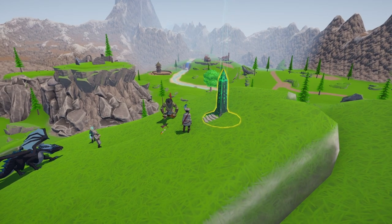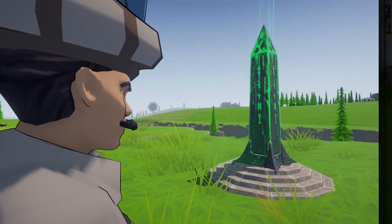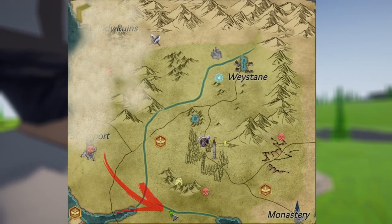Your first obelisk is just near the starting town — see right here on the map. The second obelisk is right next to the Deserted Canyons — see right here on the map.